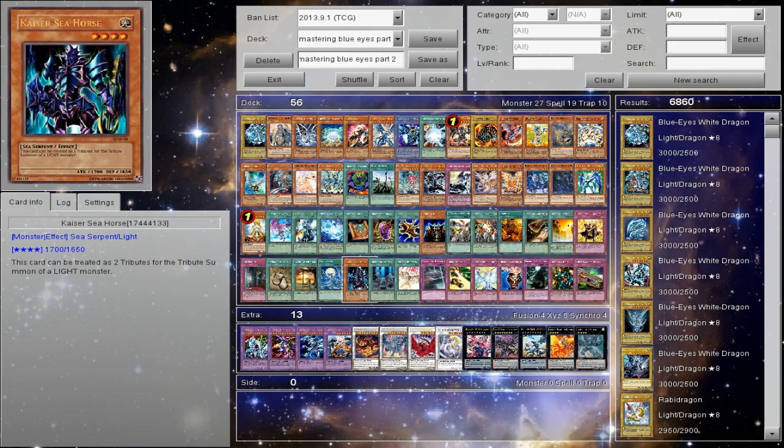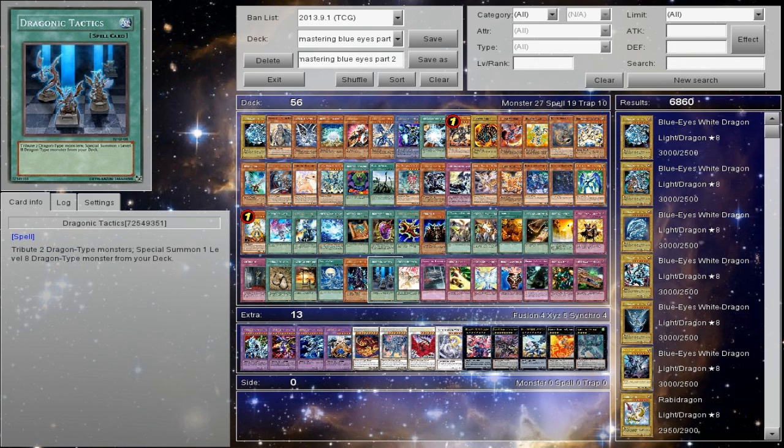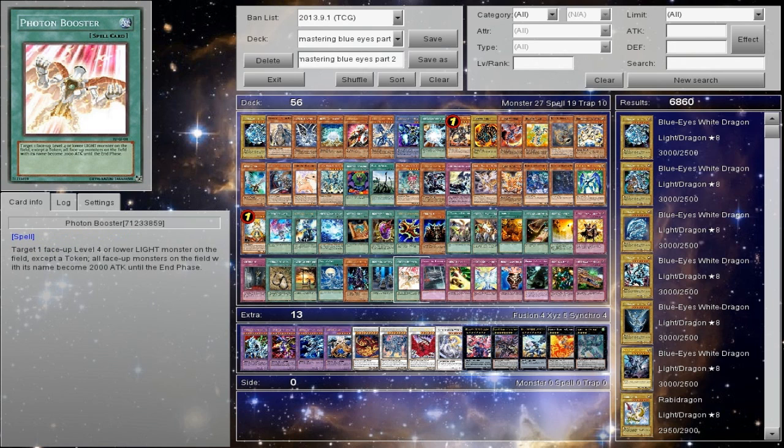Kaiser Seahorse — we're talking about tributes. If you want to go the Monarch route, I do now think it's viable with Kaiser Seahorse, Dragonic Tactics, and Photon Booster. Photon Booster sounds crazy but it can actually target Maiden — that has nothing to do with tributes but I just wanted to mention it. The reason I don't really like it — I prefer Lance because Lance has a lot of flexibility.